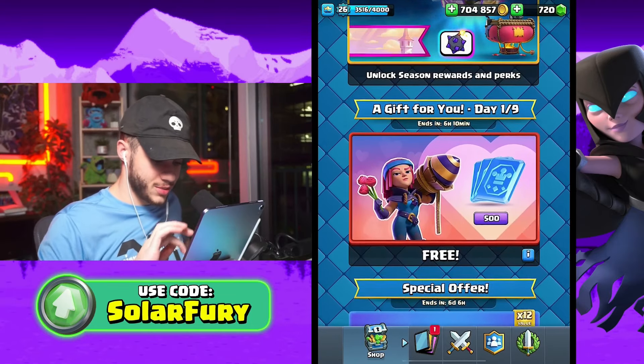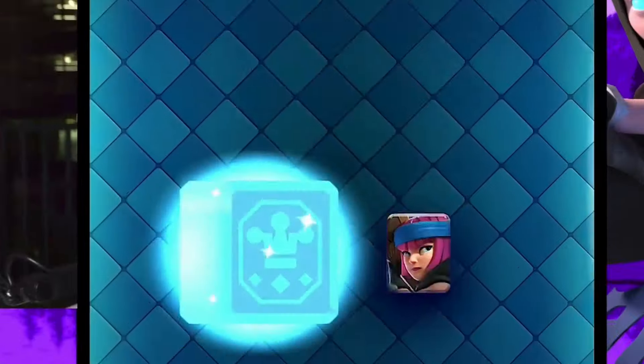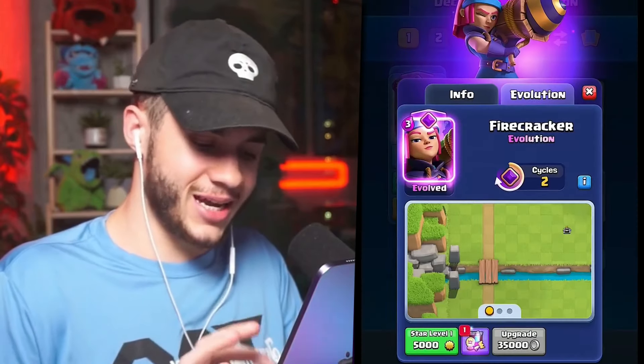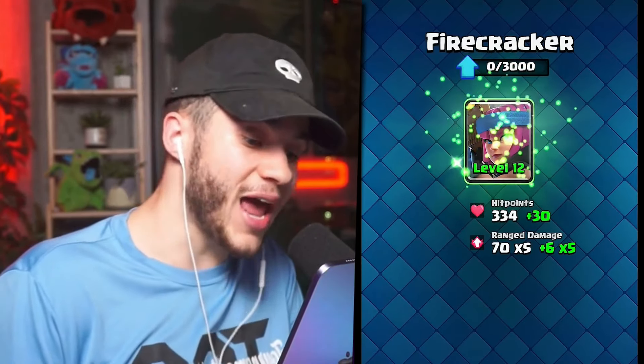We got 500 free wild cards here, which should be enough to get our firecracker up to level 12. I already have some season tokens, so we're going to spend them on some common wild cards. And just like that, we're getting a level 12 evolved firecracker on the first day of the season — 35,000 gold, no sweat. We're also level 27, which is fitting because my birthday is on February 27th.